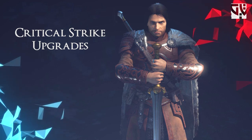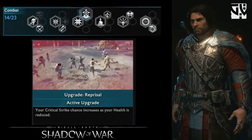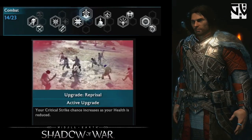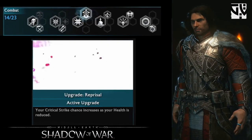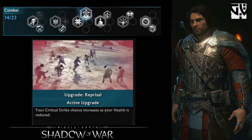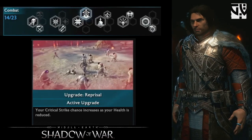There are three new critical strike upgrades in Shadow of War. The first is Reprisal — when your health bar is low you have a greater chance of doing a critical strike. This is useful when fighting against higher level enemies or a bunch of higher level enemies, depending on the situation.